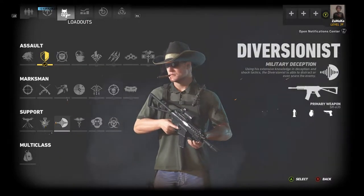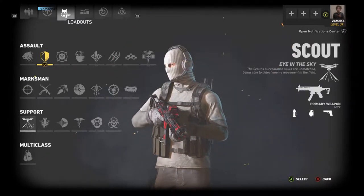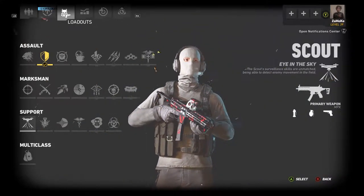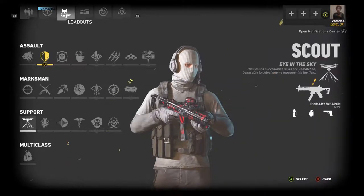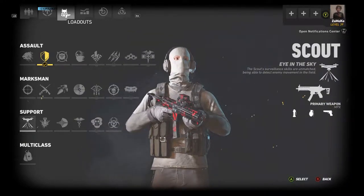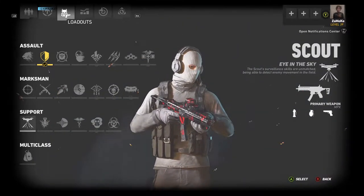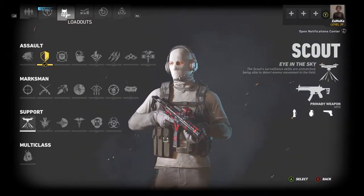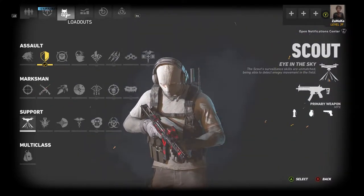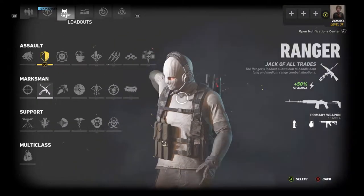Next up we have the Scout class. I'm not sure if it should be number two or three — it's personal preference. The support scout drone is absolutely uncanny: if enemies are moving you can see them, it pings their location so you can fly over and mark them for your teammates. The only downside is people tend to try to shoot down the drone knowing how effective it is, but against a team that doesn't really know what they're doing it's completely worth it.